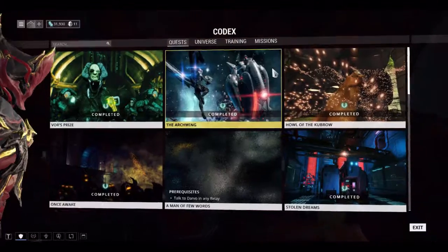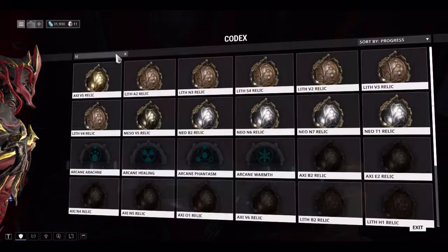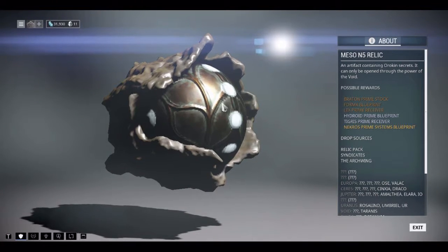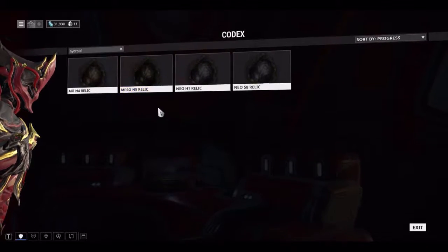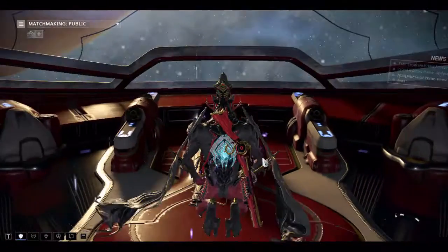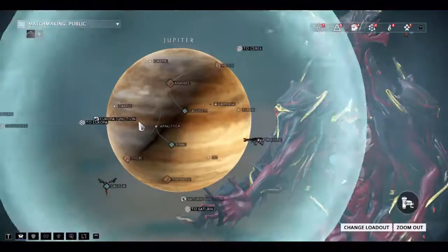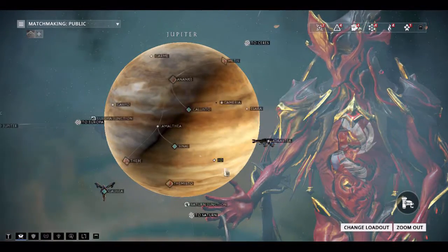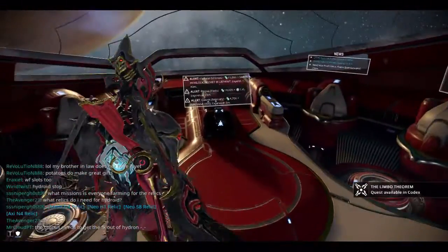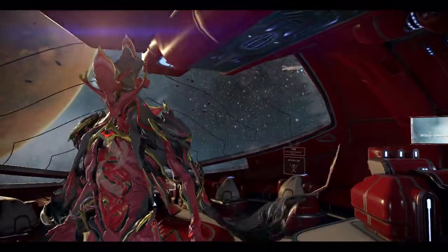Okay, checking again wherever they are. Hydroid. So we only need one Meso — that's the N5 relic, Hydroid Prime blueprint. So I guess we're gonna go to Io in Jupiter and find the N5. I'll see you on there, because if I try and record and go in while recording, the sound will just cut off. I'll see you once I get there.